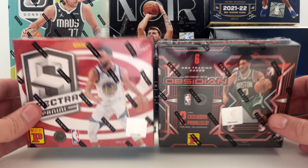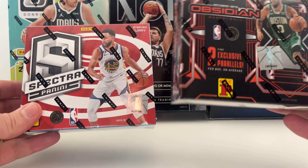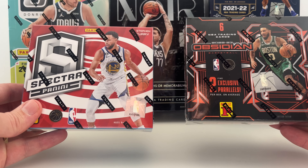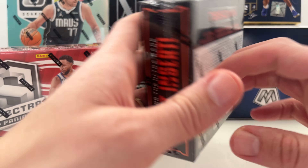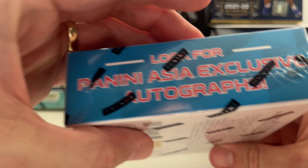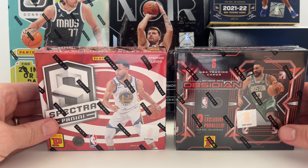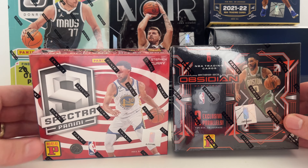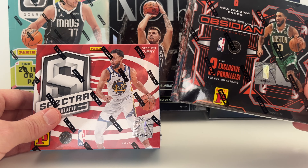What's up guys, it's Bob the Card Collector. Today we got a finals rematch — 2022 Golden State Warriors' Steph Curry versus Jason Tatum — a team T-Mall battle. We got Obsidian and Spectra. Obsidian has six cards, Spectra has eight. I've never opened T-Mall before, and I also got a Donruss 20-pack box with T-Mall cards, so I'm very curious to see what's in this.